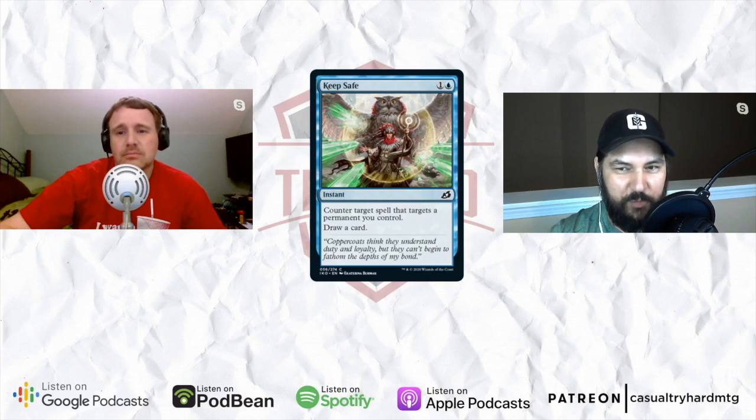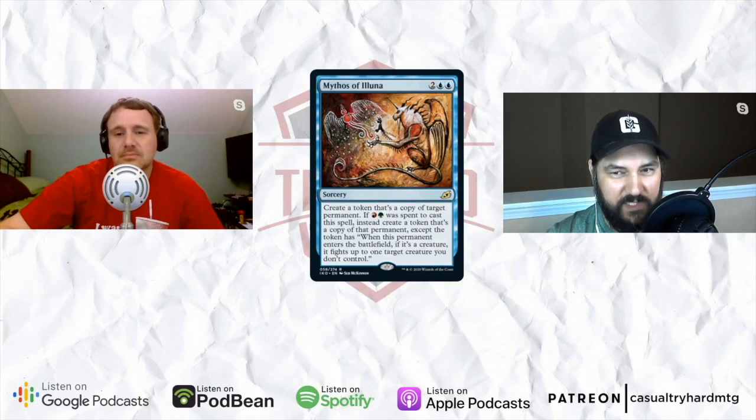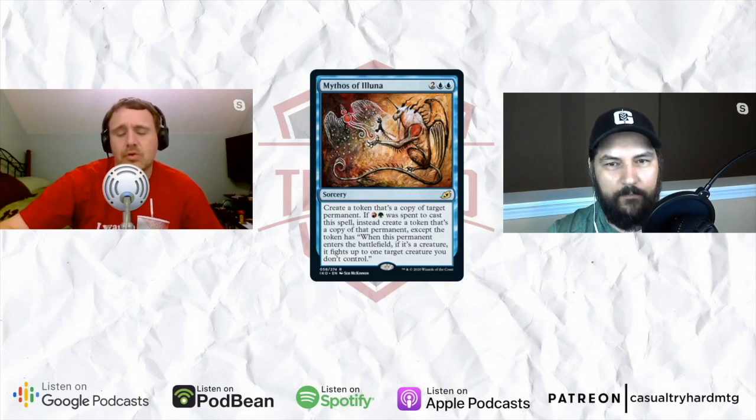This next card I wanted to talk about for two reasons that don't really have anything to do with the card itself. This is Mythos of Eluna — two blue blue for a sorcery. It's part of a cycle, one for each of the legendary mutate creatures. I wanted to point out the super sick Seb cave painting art; the whole cycle has these awesome cave painting style illustrations. This one is a clone — it makes a token that's a copy of whatever you target with it. It also says if red and green was spent to cast this spell, create a token that's a copy of the permanent, except it has: when this permanent enters the battlefield, if it's a creature, it fights up to one creature you don't control. So it gains a fight ETB.